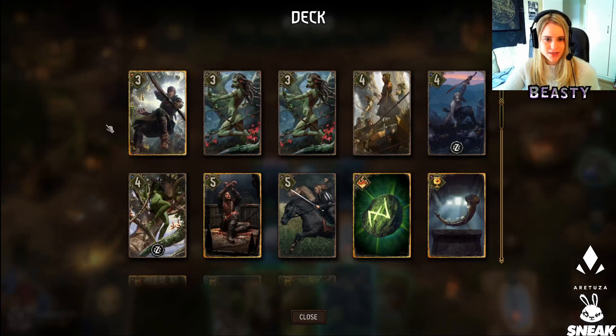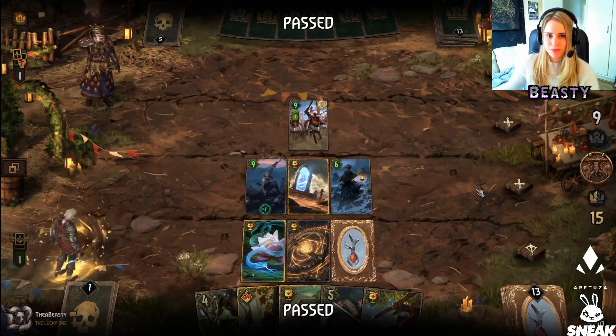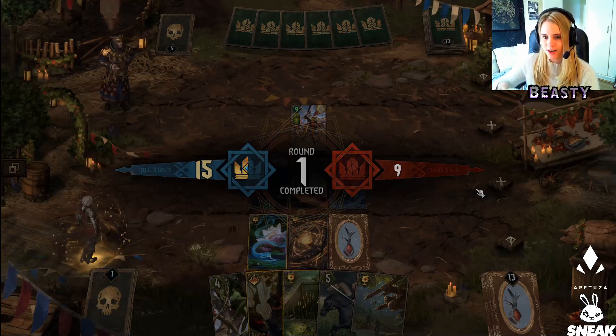The card we're missing: return an ally trap to your hand, then play a trap. Okay so we get to do that next round most likely. Now we push him and go for a short round three and see what we can get out of him.